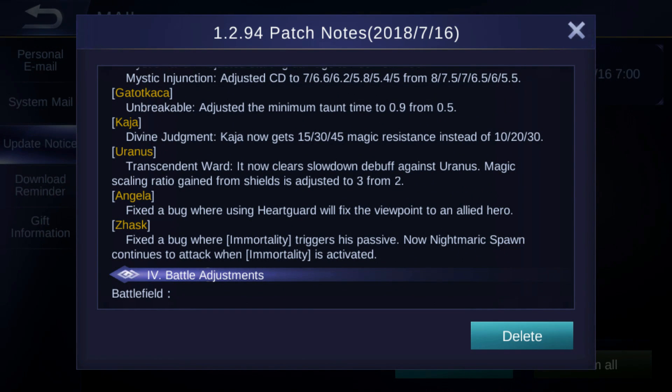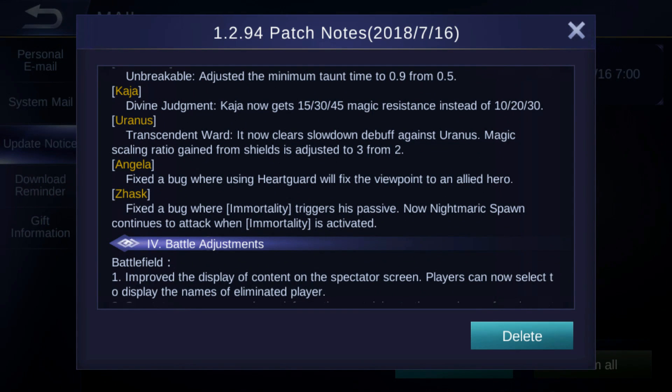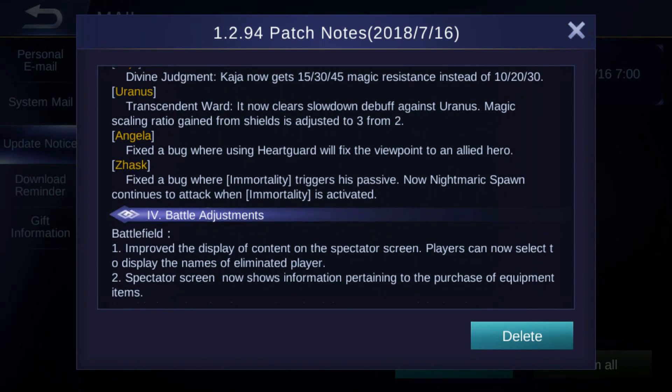Grock's Gacha Dive adjustment: Gacha now gets 15, 30, 45 magic resistance instead of 10, 20, and 30 — that's a buff. Uranus' Transcendent Ward now clears slowdown debuffs. The magic skill ratio grind from shields is adjusted to 2.3 from 2 — also a buff.